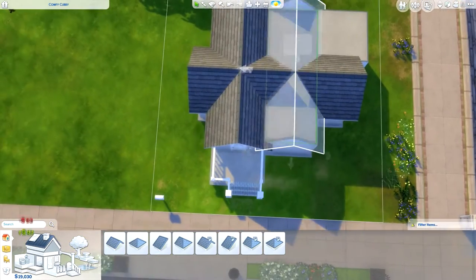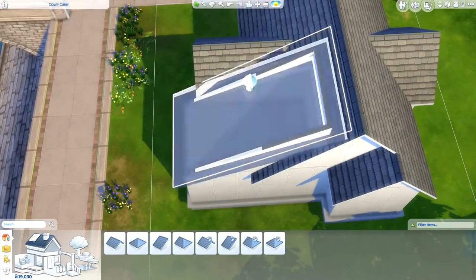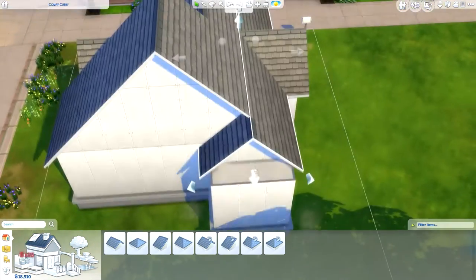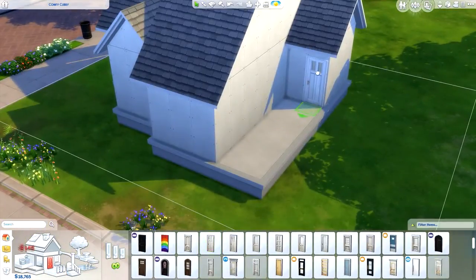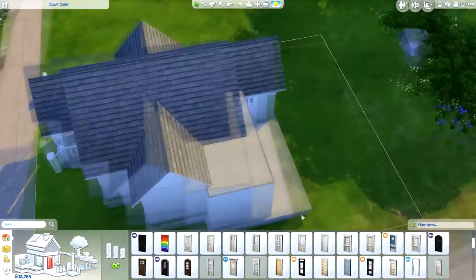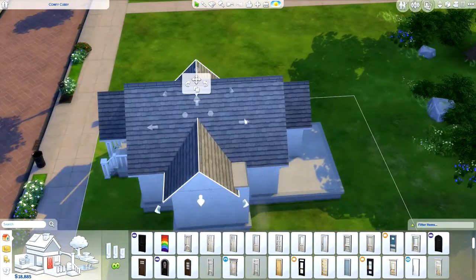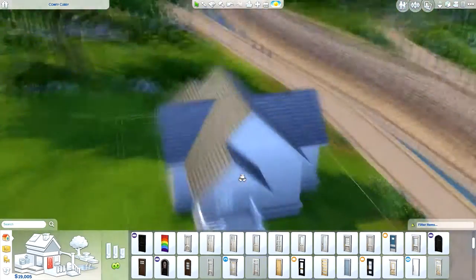I want to speak a little bit about the gallery in a minute. With this house, I wasn't really too sure about it — the shape was kind of a little bit weird. On the front, I have two dormers on the roof, which — as you can see on screen now — the roofing is an absolute mess. I don't even know what I was thinking, but once we get the finished product done for the outside you'll be able to see them.